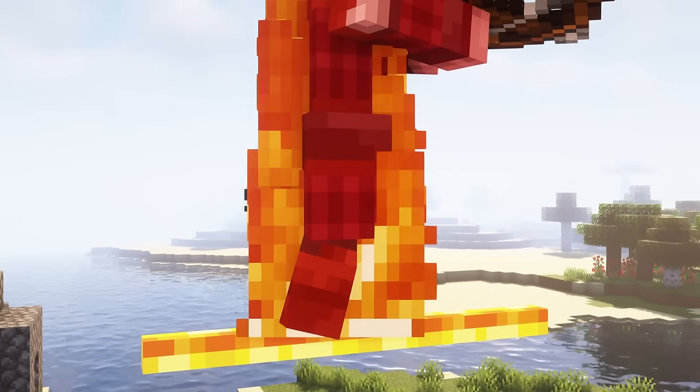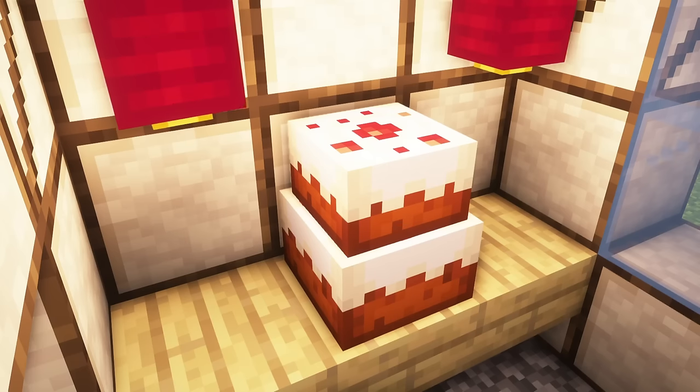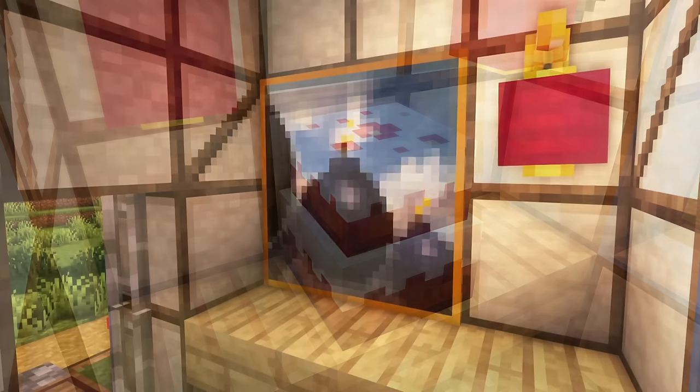The ladder will even damage entities walking on it. Cakes can be stacked on top of each other and one can eat it from all sides.